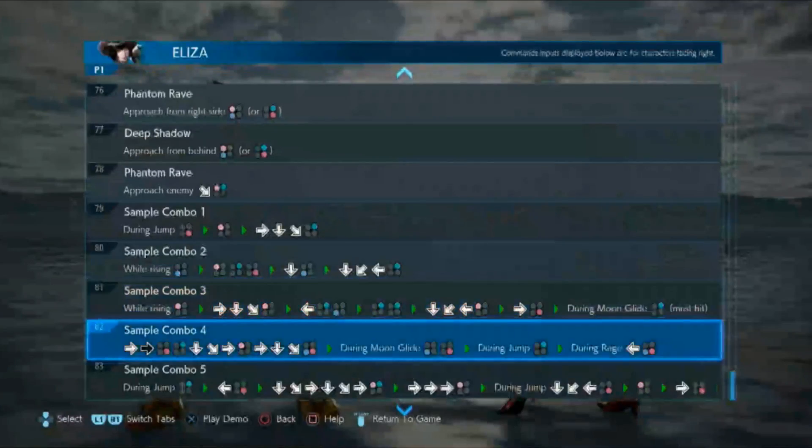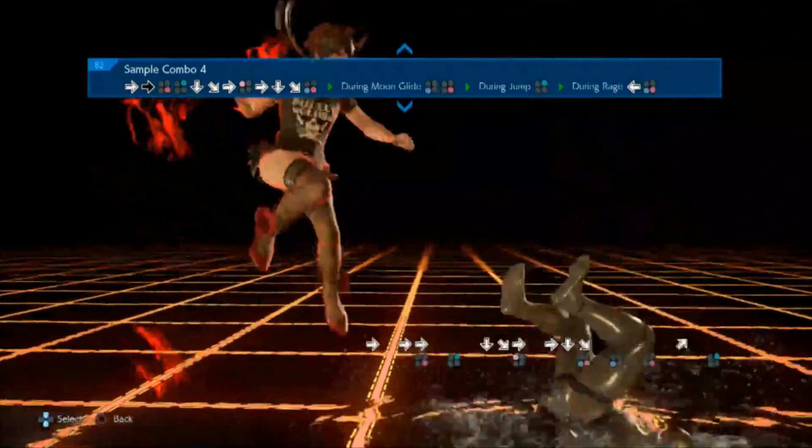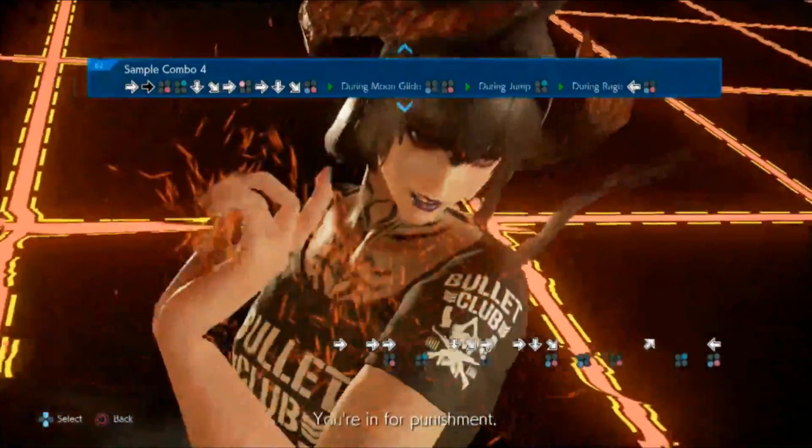And then you even have combos with a rage art and a combo with a rage drive. Yeah, both Feng and Jin — the ones I did see — they have a couple of examples that end in rage arts.